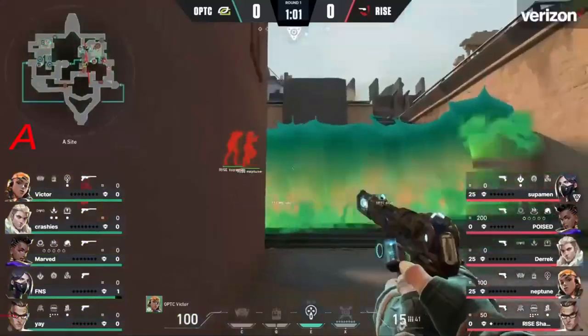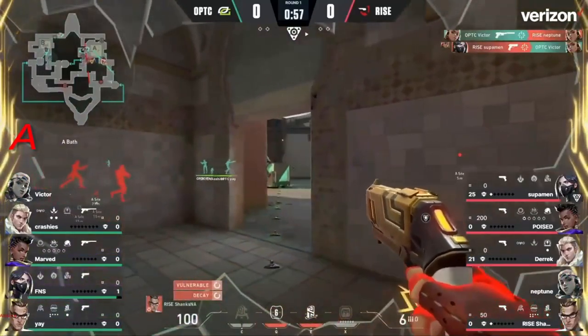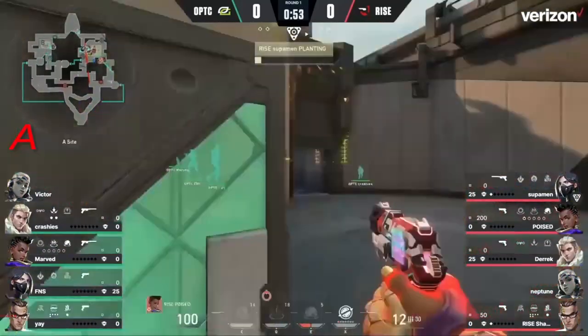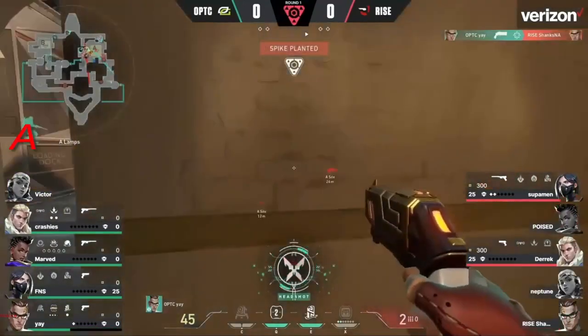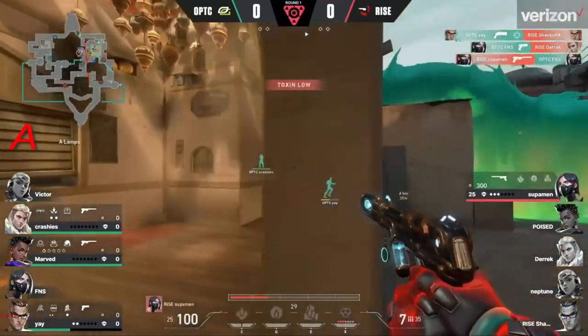Shanks putting down that TP at the end of showers, he's going to pick up the chamber TP, and that's a huge trade coming in on Victor. They're just slowly working their way forward as Optic tries to make their way forward as well after that B side, the rotation coming through with some pop shots from U-Haul.